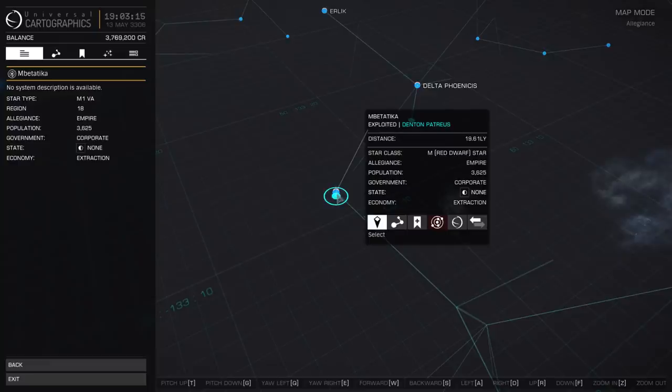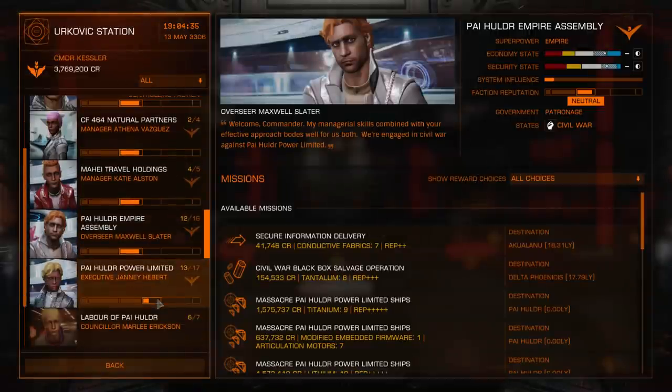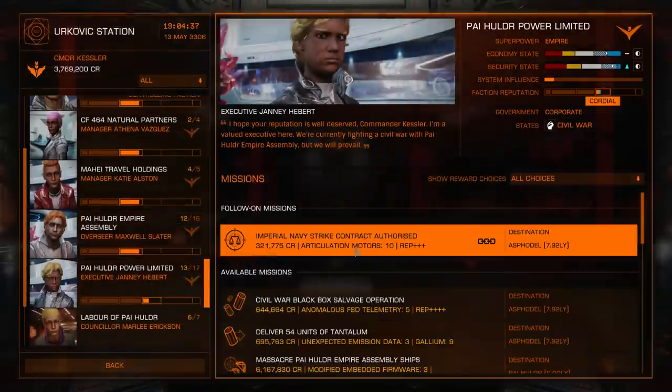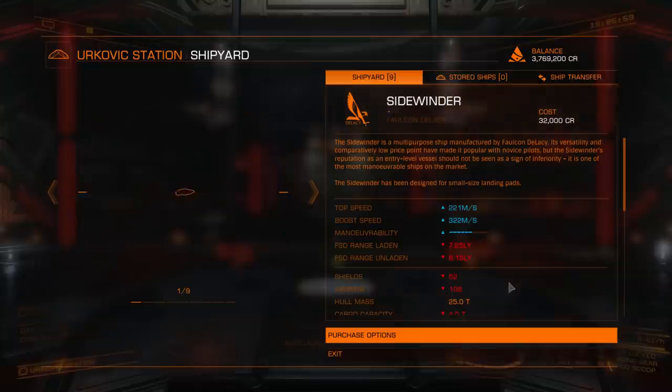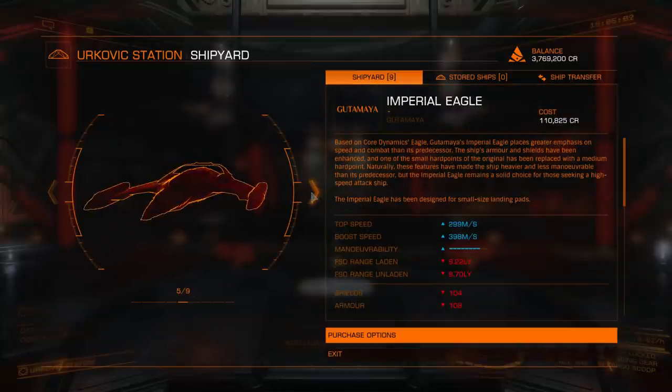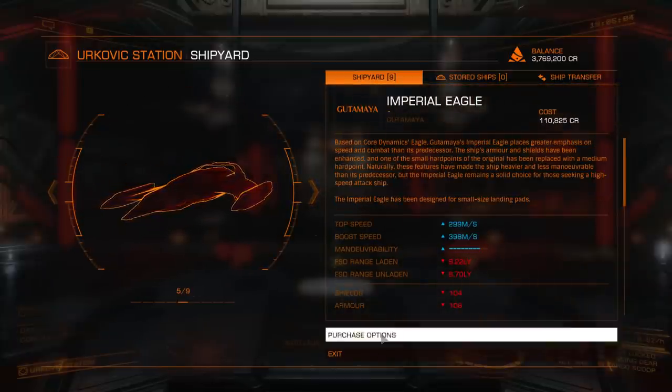I'm part of the entitled generation — I demand instant gratification — so I'm just going to flip the board again. Once more we're checking for Imperial factions, and it's another Imperial Naval strike contract, but this time from a faction I actually have enough reputation with to accept. And it only requires me to kill one specific person. We're going to take it, but I'm definitely not doing this in a Type 7 transporter. I need something more maneuverable.